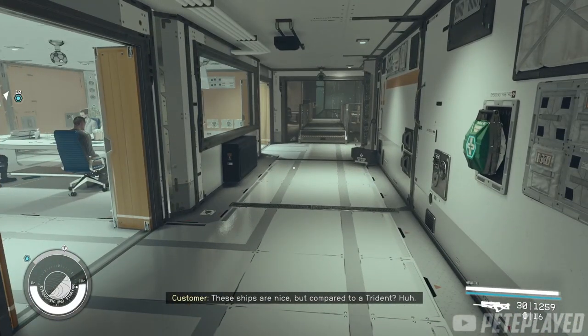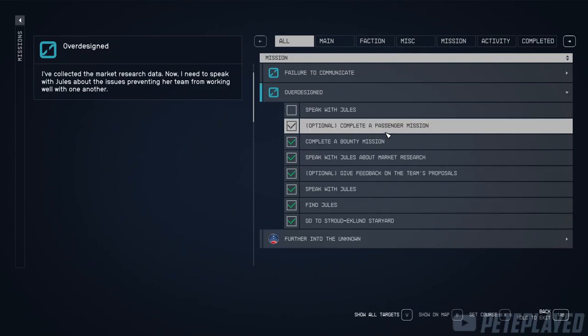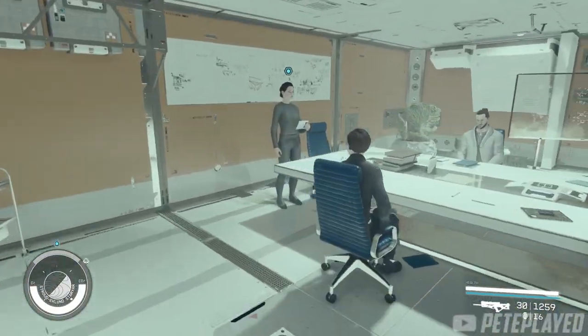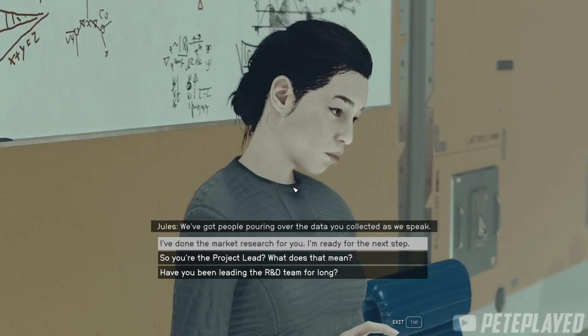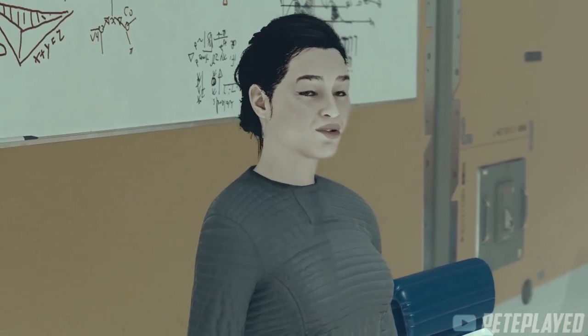After you've completed both missions, simply return to the Staryard and speak with Jules to pretty much complete the quest. Keep in mind the dialogue choices here — I will leave them for your reference so you can see which choices should be selected.